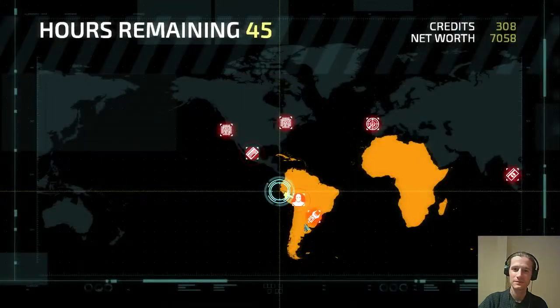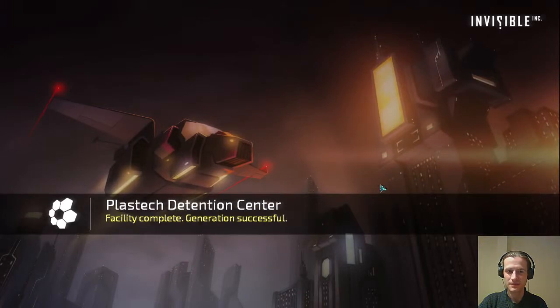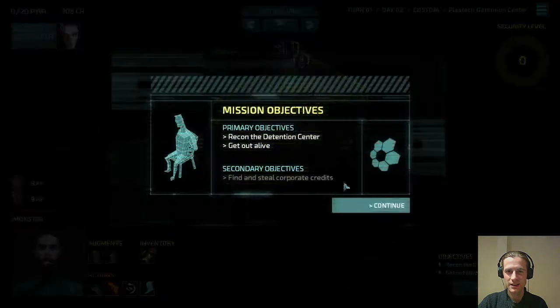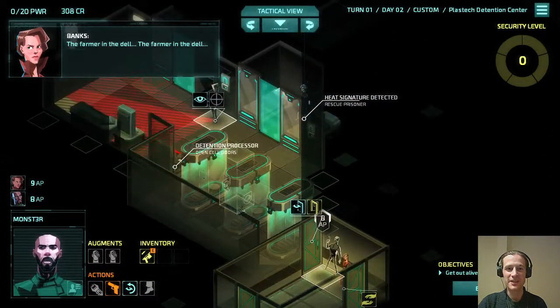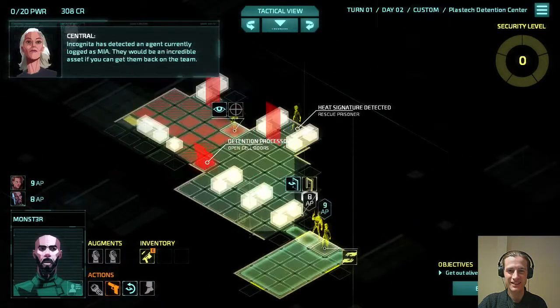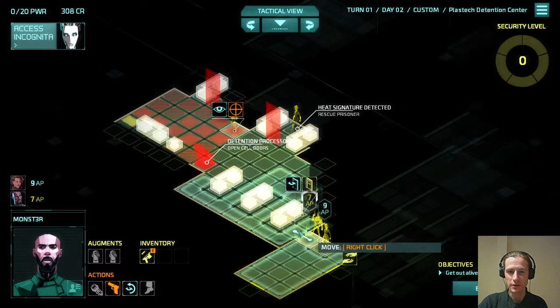Detention center. Transport being ready, sending agents into meat space. Three doors. We found the prisoner already — that's the fastest I've ever seen that happen. It looks like we don't have anyone else in this room, there won't be a camera in here.